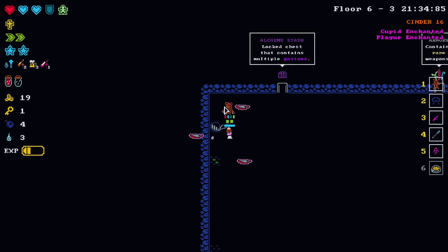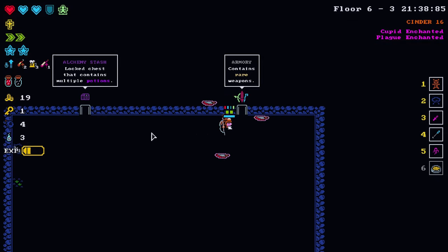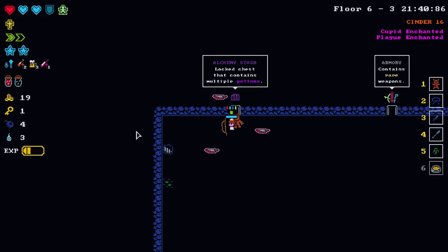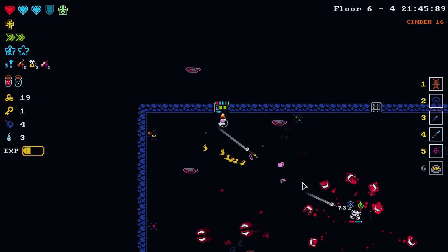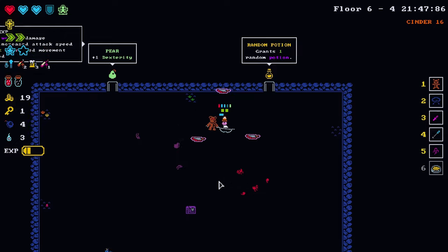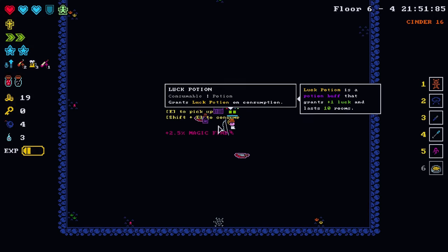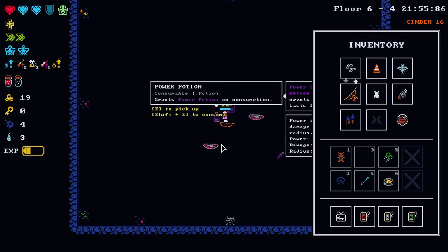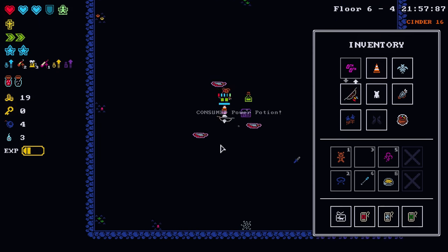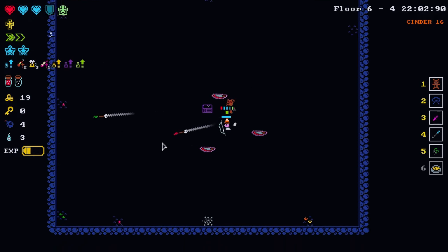Soul heart — take that for free absolutely. Rare weapons or alchemy stash — we don't have any alchemy buffs right now, so let's go with the alchemy stash. Maybe we can get a luck potion out of this. And yes we do — that's lovely. Let's find a pawn shop.